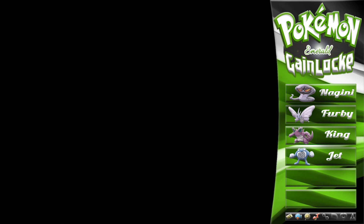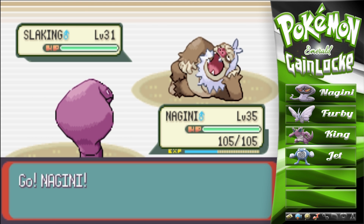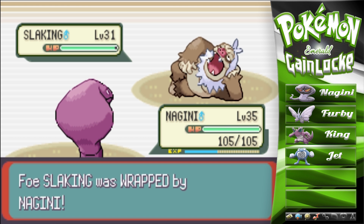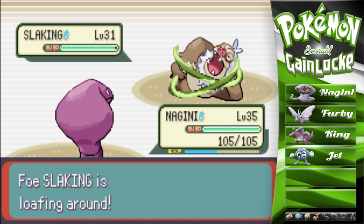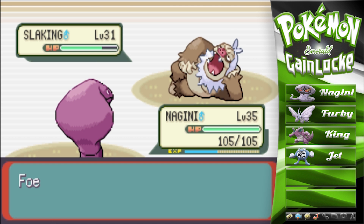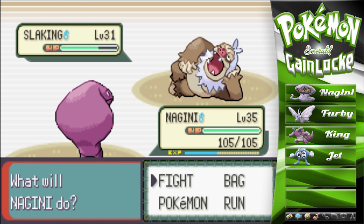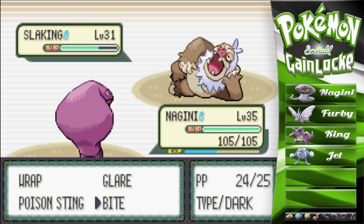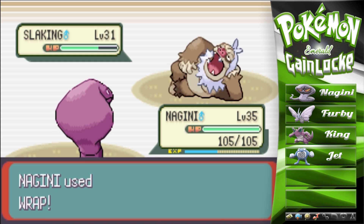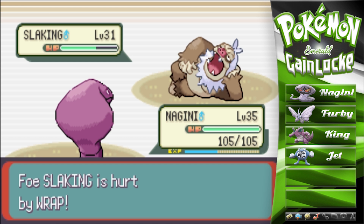We lost Flash to the crit Facade. Let's go out to Nagini and hope for flinches off the Bites. Slaking's gonna loaf around this turn — we'll go for Wrap to get turn-by-turn damage, then go for a Bite. Oh, I'm so pissed — how did we lose Flash? I feel like I failed you, Flash. I'm not going to go for Poison Sting or Glare because we know he has Facade. We'll go for another Wrap — he loafs around.